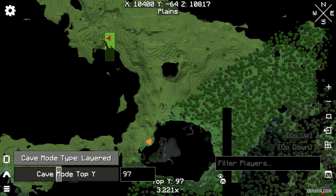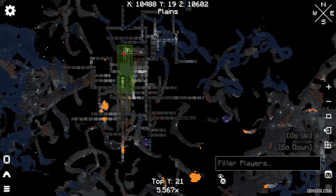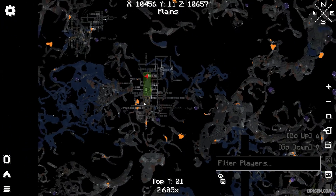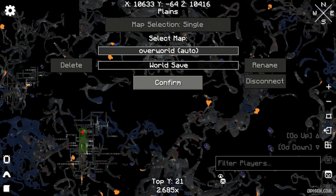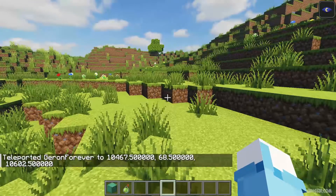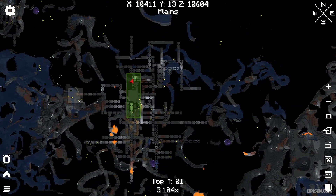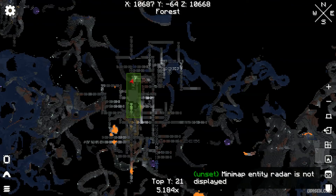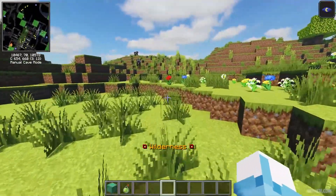I can see a cave here at the top of the Y-axis. Wow — so I am above it, but under me there is a huge mineshaft system. Seriously, wow, it is so beautiful. If you combine this with the original Xero minimap, you can see additional information about biomes and live entities. Entity radar requires Xero minimap.